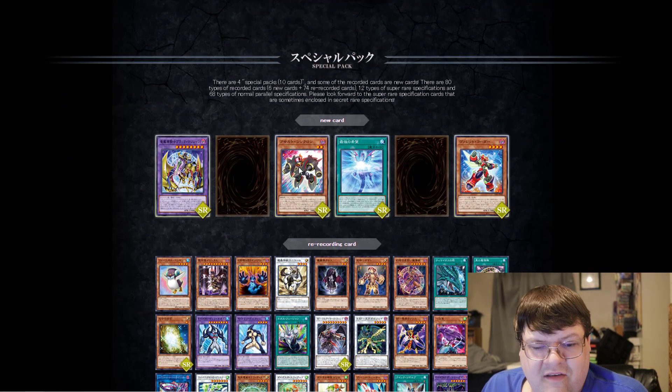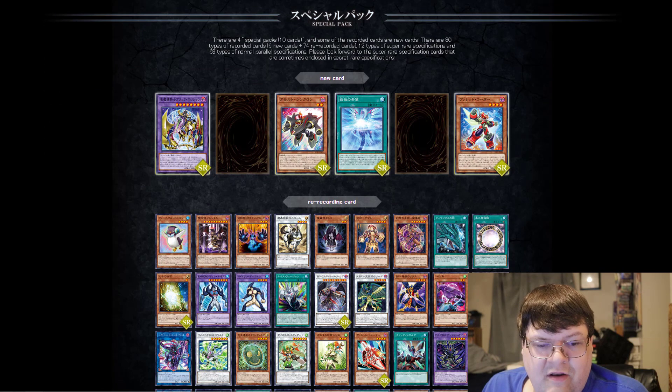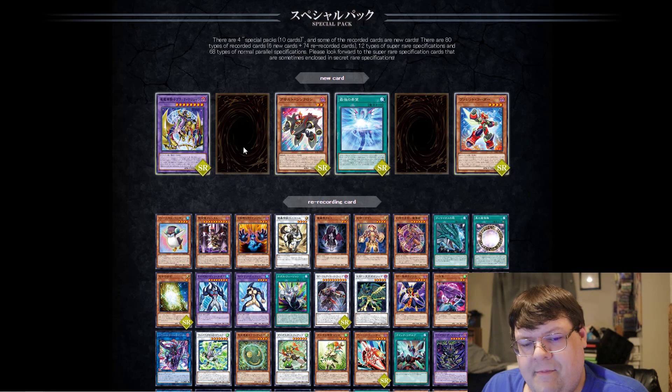Down here, we're still missing a couple of cards. We do know that we're getting the Gaia, the Photon, the Rocket that bridges the gap, and the new Tuner. But you're going to notice something — the Hero card and the Arc V card for Pendulum are both missing.